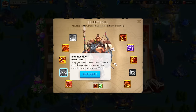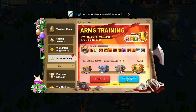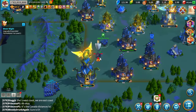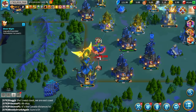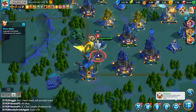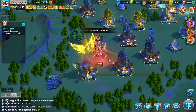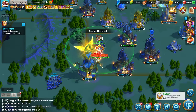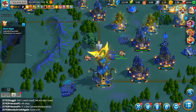The next skill is Iron Resolve: troops led by Lohar have a 100% chance to gain 200 rage whenever attacked, and troops led by you will also gain 50 rage. This one actually isn't horrible — you are giving Lohar more rage but you're also giving yourself more rage, so you're going to be cycling skills faster. Your instant proc damage is going to take care of it anyway, and you might actually kill Lohar before it even gets a skill cycle off, which is kind of crazy.